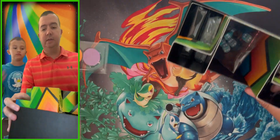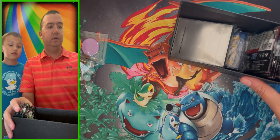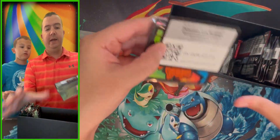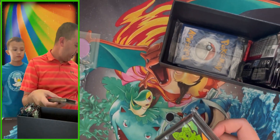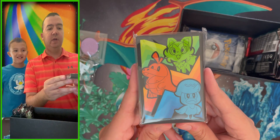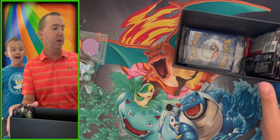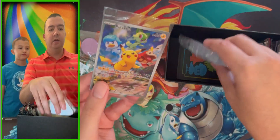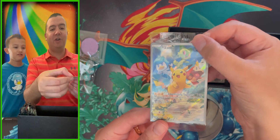This will be our first time opening up Paldea Evolved packs — we've never opened up a single pack before! There's the code card for the online game. We do give those out each and every video, so if you like the code cards make sure you hit that notification bell. I love the Elite Trainer Box with the three starters on it — here is the promo card of Pikachu right there.